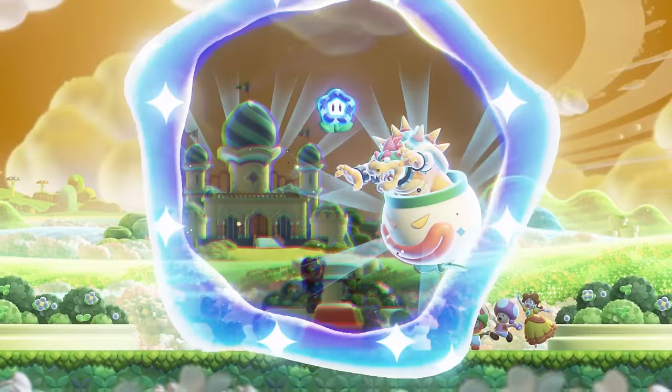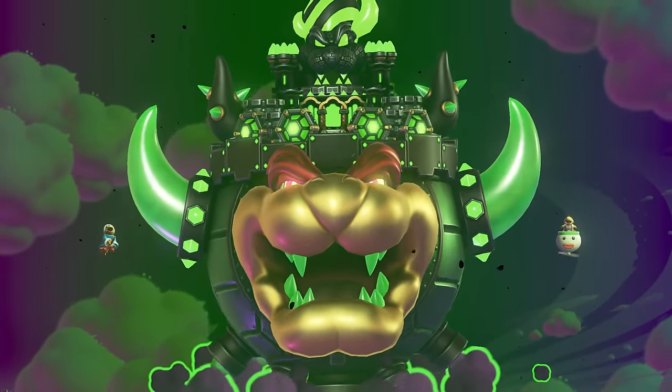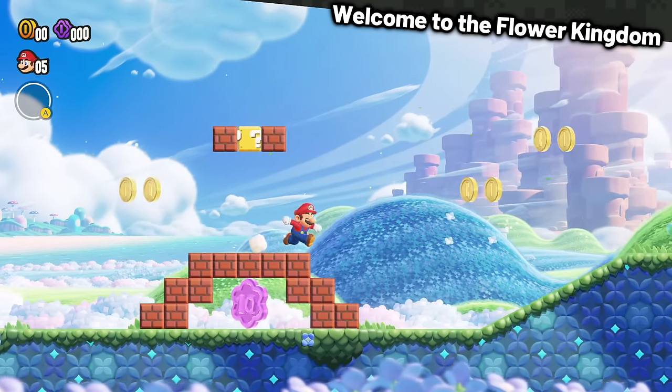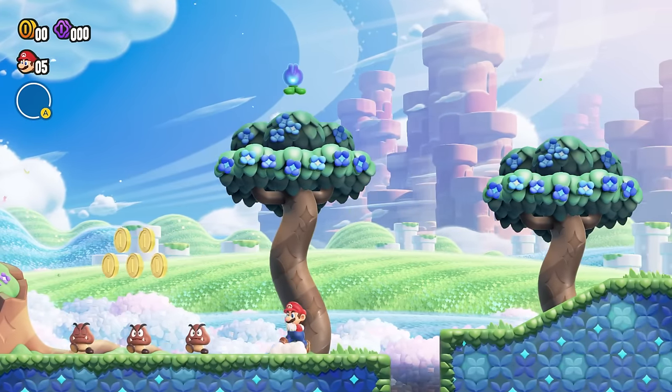Bowser stole the Wonder Flower and turned himself into a castle, meaning it's now time to play the game for real. The first level, Welcome to the Flower Kingdom, does contain coins but there's always a way to avoid them all. I think we should explain a few mechanics of this game while we're here.